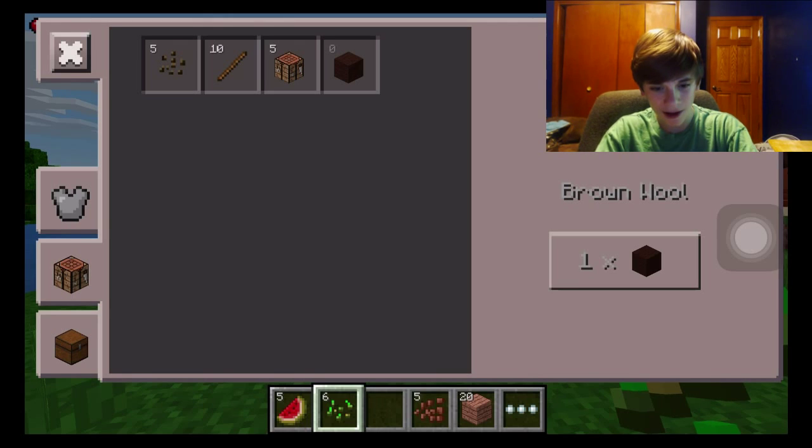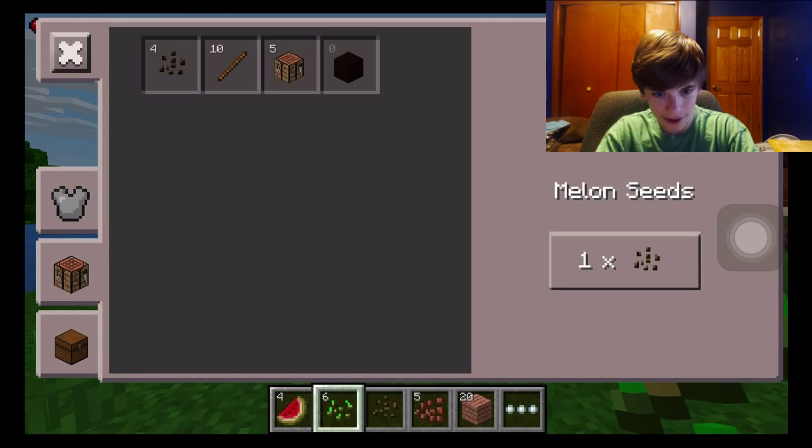We're going to get cocoa beans. Nice. Let's get the farm going, start crafting some stuff. You can make cookies with cocoa beans.